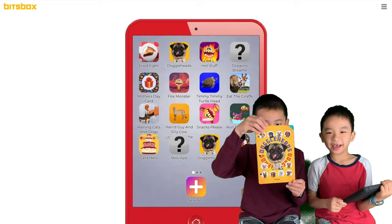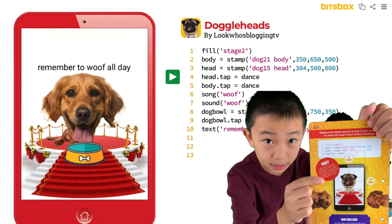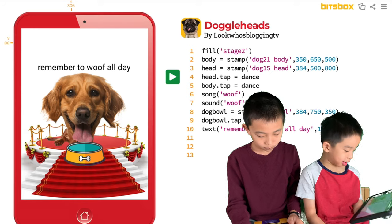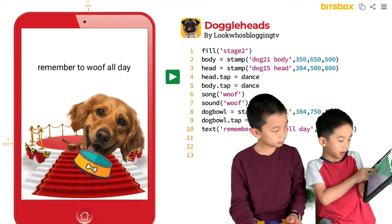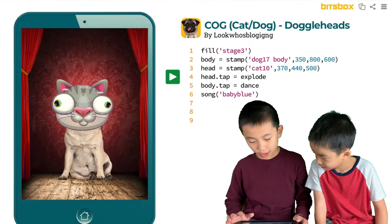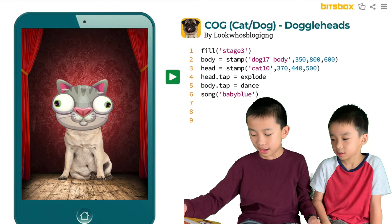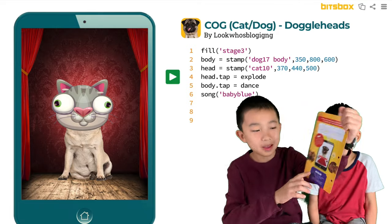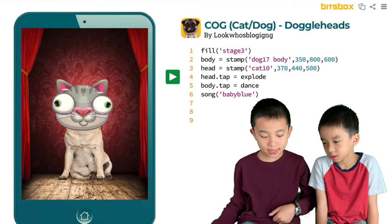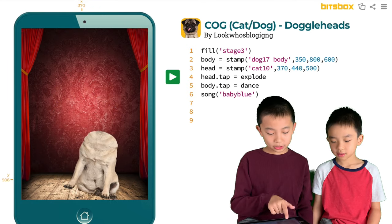The next app is Doggo Heads. I changed the dog and the body. This is what it originally looked like — this is Dog 17, and there's no dog bowl here. But Brother's does — I added the dog bowl and I made all of them dance: the dog bowl, the head, and the body. Mine is called Cog. I can't stand the original stage because it looks like a spoiled dog, like some sort of celebrity. So I changed it to stage 3 instead of stage 2 — it looks a bit more plain, like a stage where musicians might perform. You tap the cat head, it will explode, and now you're left with just a dog body.